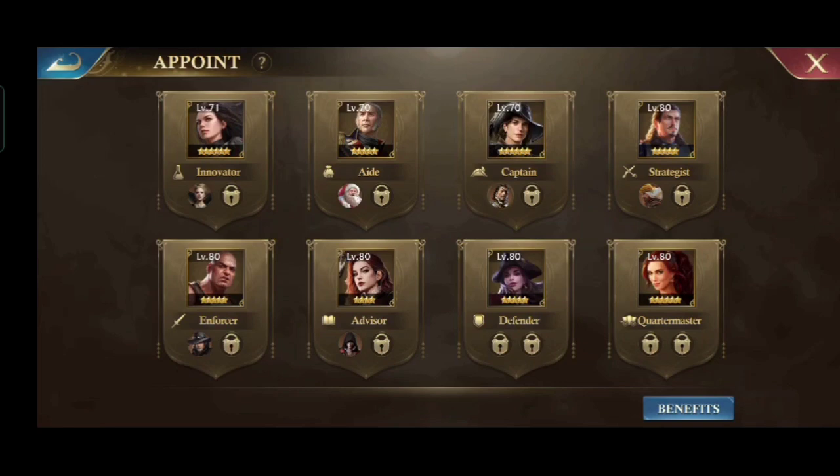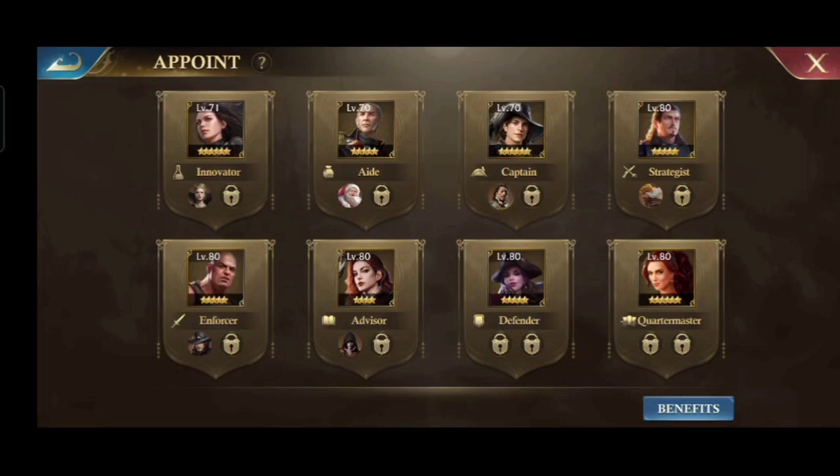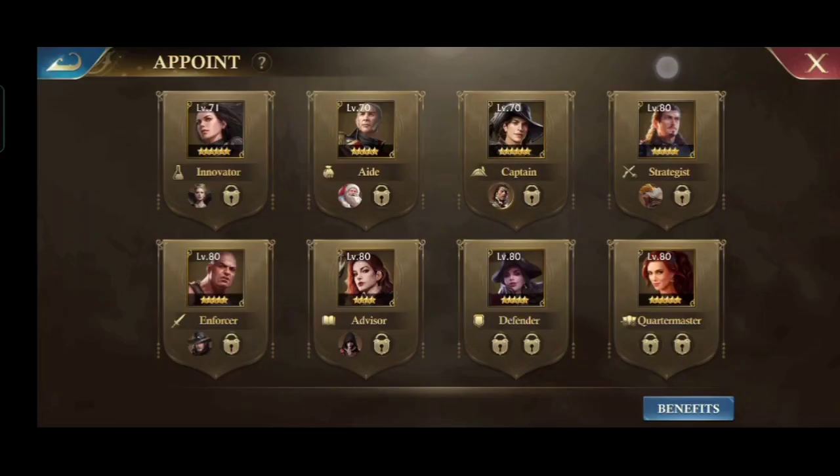Now, tips for the appointment of a lieutenant. Apart from standard benefits, there are also star benefits, so guards who have more stars will give more additional stats. Usually every player has these 2 guards with quite a lot of stars — for old players, both may be maxed out if the pieces are not used to unlock the 5th guard skill. You can use those guards to get extra stats, since you only need to appoint them during resurge, upgrading buildings, and training troops.